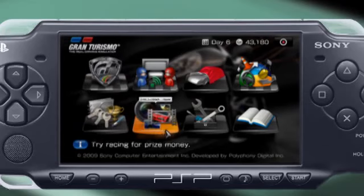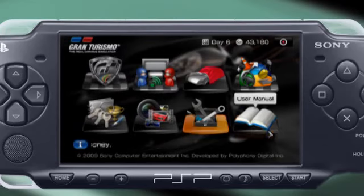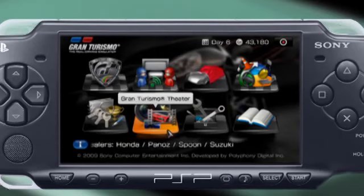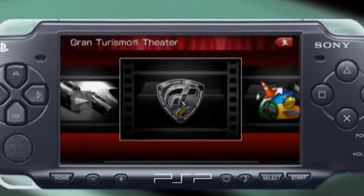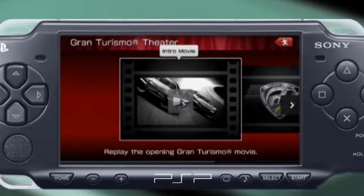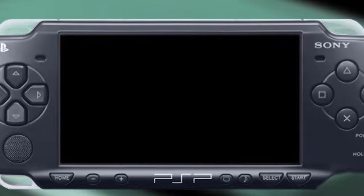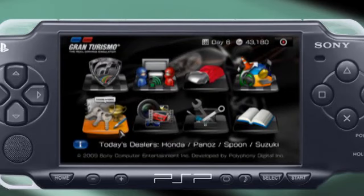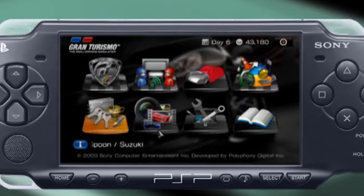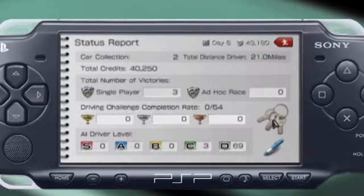So I'm looking at the main menu here. I just want to kind of cruise through some of the options. User Manual, Options, Gran Turismo Theater — I believe you can save replays and keep those here. Replay, challenge replay, intro movie, all that kind of stuff. We've also got status reports — that tells you how much you've completed. I've got two cars, I've driven 21 miles, and I've stocked up 40,000 credits.